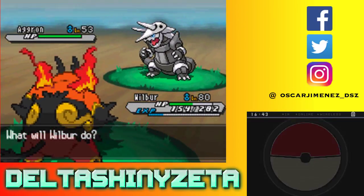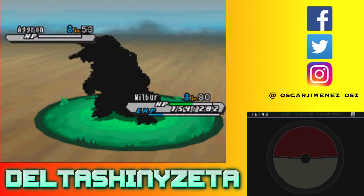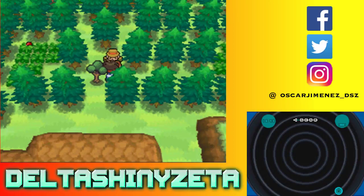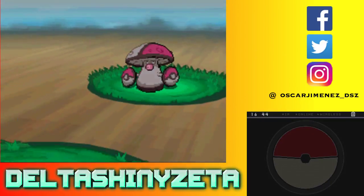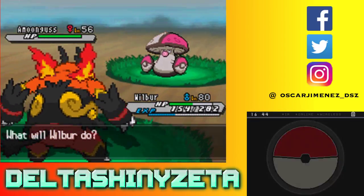Will Arm Thrust be a two-hit kill on Aggron? It's quadruple damage but this thing has massive defenses. Barely, I think. Oh no, it was not gonna be a two-hit kill — holy shit. I'm pretty sure Flamethrower could have killed him, but he might have had Sturdy. Actually no — Aggron has pretty bad special defense, Flamethrower definitely would have killed him. Okay, another Amoonguss — I do not want to waste time fighting these, I'm just gonna run.